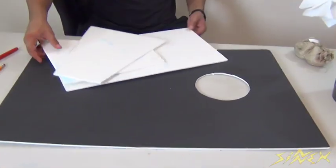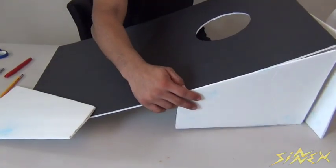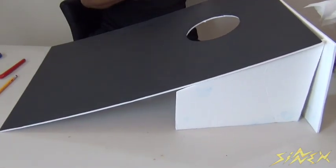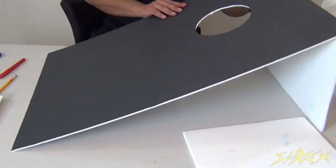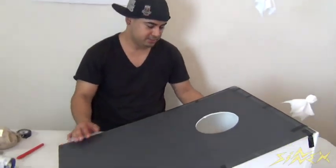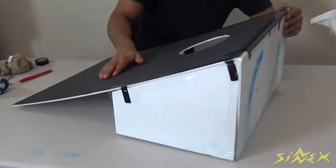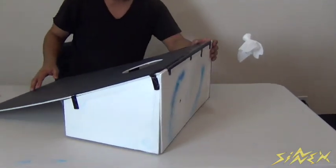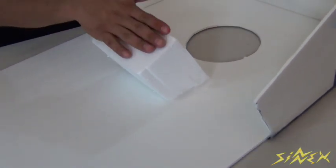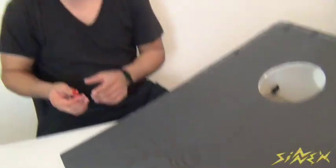Next, take some white styrofoam board and cut a rectangle for the back top part. Cut the side pieces at downward angles to create a ramp effect, then place one on each side. Use black tape, clear tape, hot glue, or super glue to hold everything in place. Once taped, it should look like a ramp leading down to the hole. Add a small piece of foam next to the hole at the bottom for support so the hacky sack doesn't break the product when it lands.